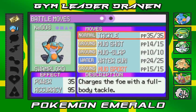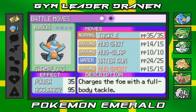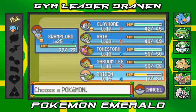Mud Sport isn't much of a big attack but it will be useful for the next gym battle. I'm going to switch it out for Tackle eventually and replace it with something else. Swamplord, you are awesome. And coming out with a Taillow — oh crud.